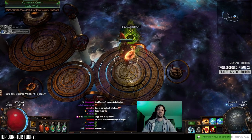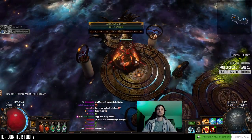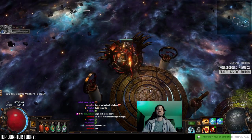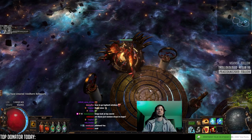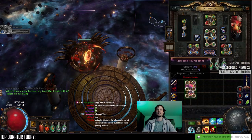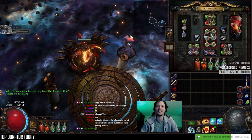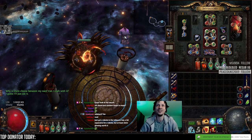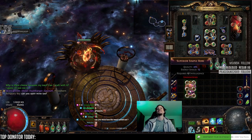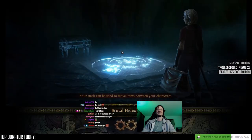First one. A Tabula - oh my god, a purple Tabula. Oh, that looks good. Superior Simple Robe - a nice shirt.